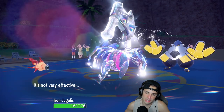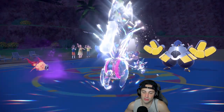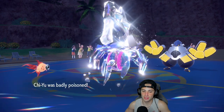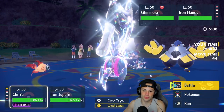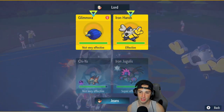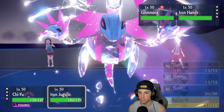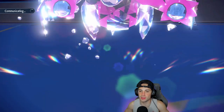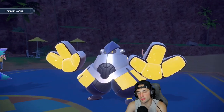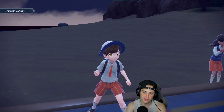Terastallizing into Steel didn't really do much — they go for Fake Out regardless. Glimora goes for Toxic on my Chi-Yu, which puts it on a timer. I go for Dark Pulse on Glimora and Air Slash on Iron Hands to deal as much damage as possible. I definitely shouldn't have Terastallized Jugulus — I should have known Fake Out was coming rather than Wild Charge. Pretty bad Tera call on my part. Iron Hands can just hit me with Drain Punch.